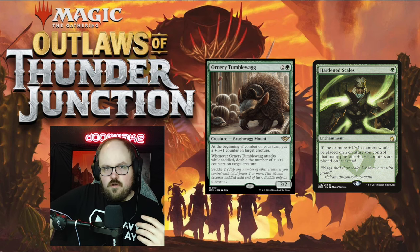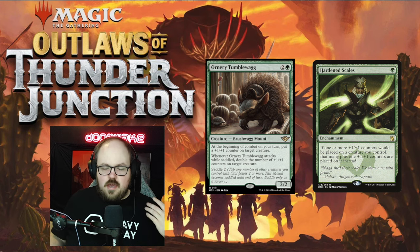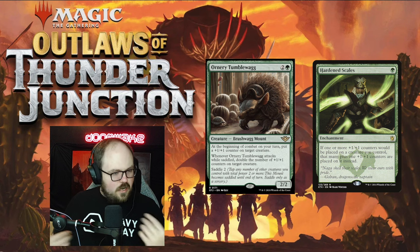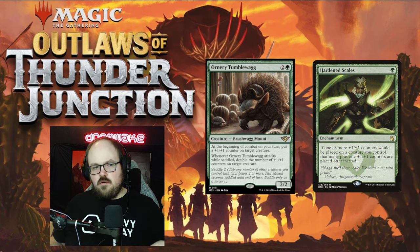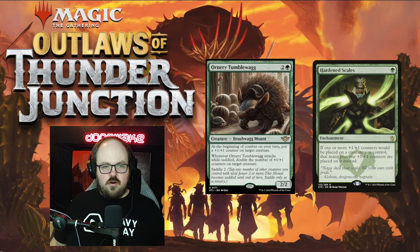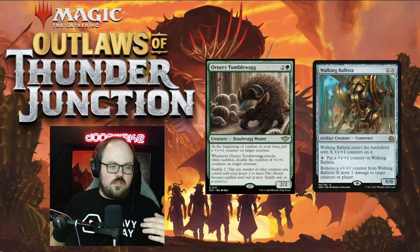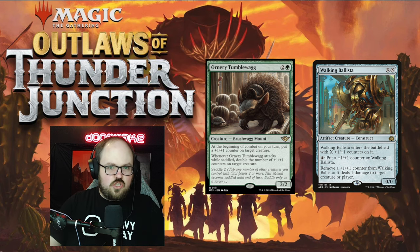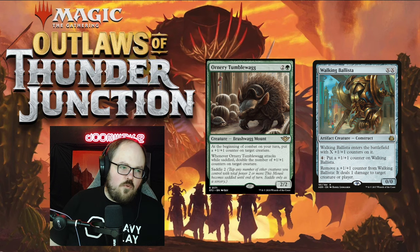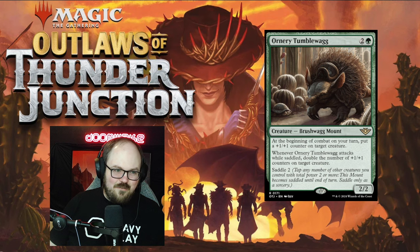I've played a ton of Hardened Scales in pioneer and it obviously has its pedigree in modern too. The hardened scales deck in pioneer kind of already has all the stats it needs — Conclave Mentor, Hardened Scales, Ozolith, Luminarch Aspirant, Siege Veteran, one-drops and two-drops that put counters. The one thing we're missing — and we're probably never getting it — is Walking Ballista, because that's what turns the deck from just numbers into an actual payoff. This card is more of the same, so we'll have to see if scales can be good, but I don't know if I have much hope.